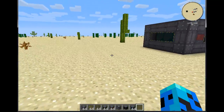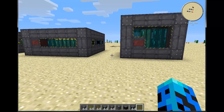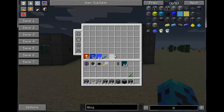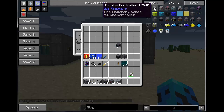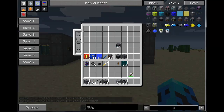The smaller steam reactor outputs 800 millibuckets per tick. So what can we do with all this steam? One easy way is to run Steam Dynamos from Thermal Expansion — you could run a lot of them. But with this new update to Big Reactors, the mod author has included new multi-block turbines.